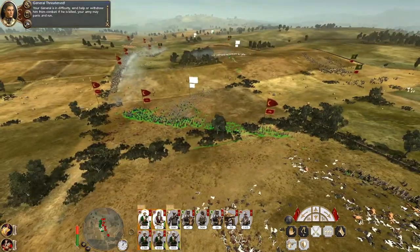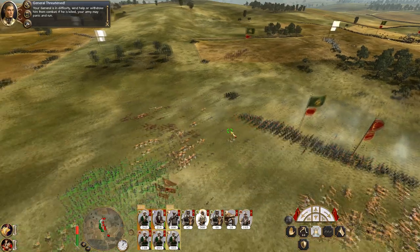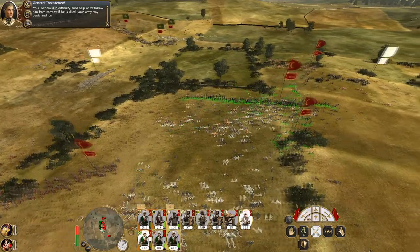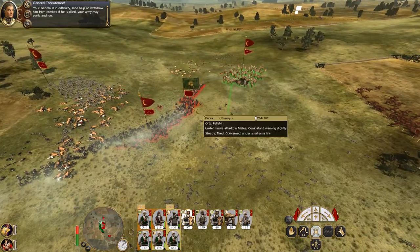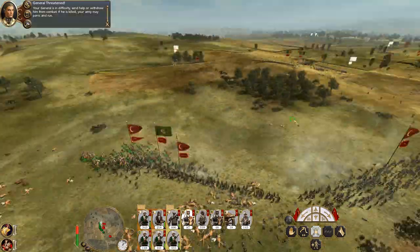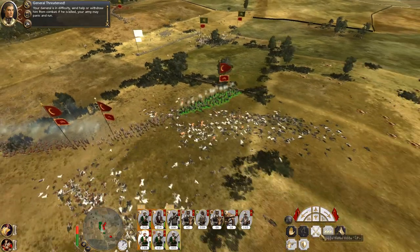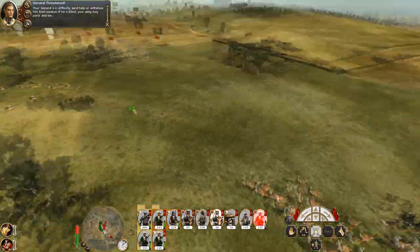They've been broken! Getting them back into a good position. The general's bodyguard - charging the Orta into the Fellaheen. Let's get my camels into the general's bodyguard. Good, you've broken them - make sure we kill enough of them so they don't come back. Camels have scared away the general so let's charge into the combat here. Let's switch to round shot. They're not shattered but they're probably not coming back. We've lost a unit of Fellaheen but it's okay.